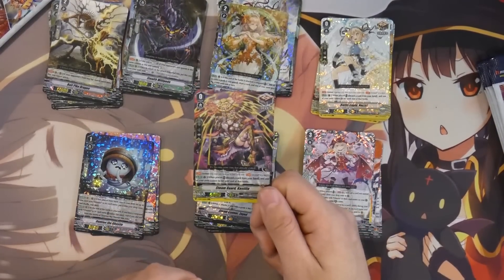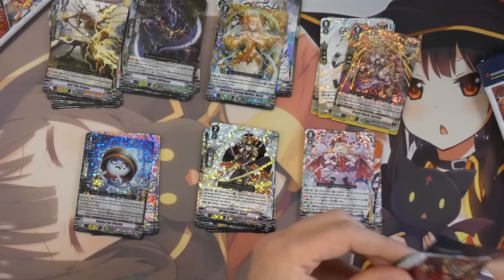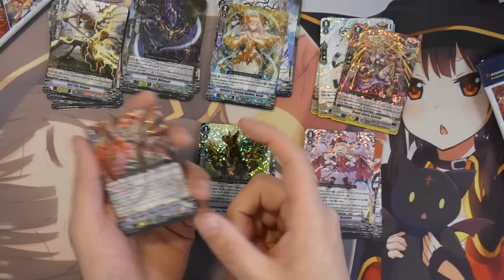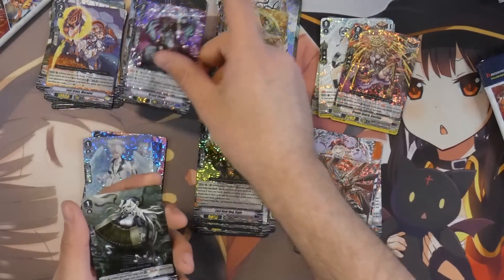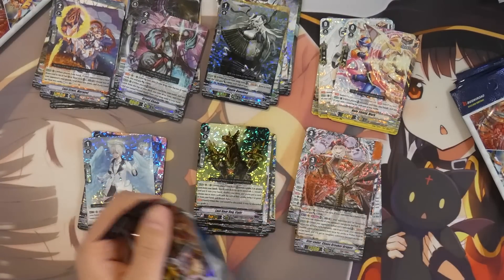We have the Draw PG for Gear Chronicle. If it replaces the ASR slot, then it's off the table, but I just don't know what it actually replaces. So we possibly still have a chance, and we haven't pulled Chaos Breaker Dragon yet. Oh, nevermind — there's Chaos Breaker Dragon. Why couldn't you be an SP? There's Mark, four more packs to go — we're still in the run.